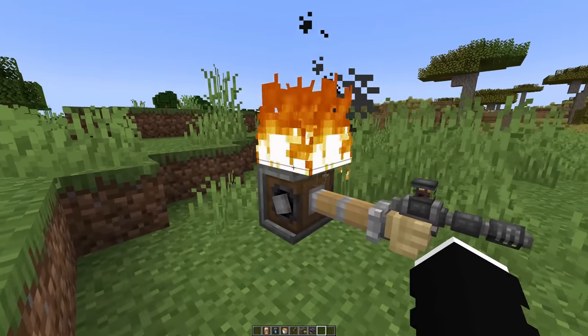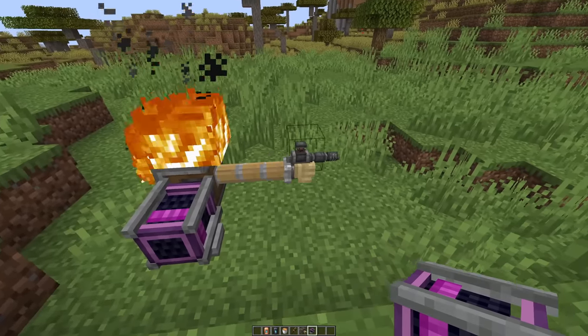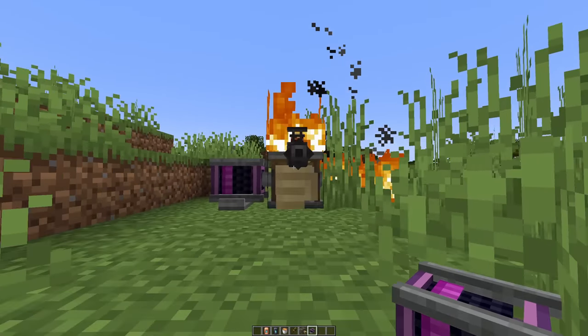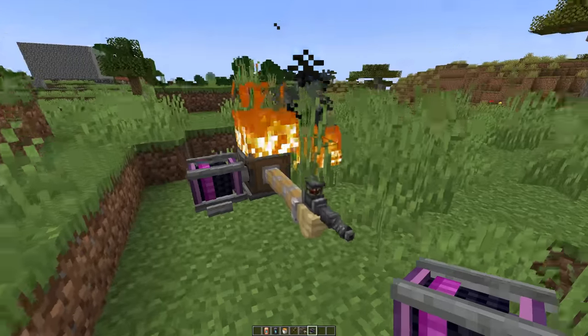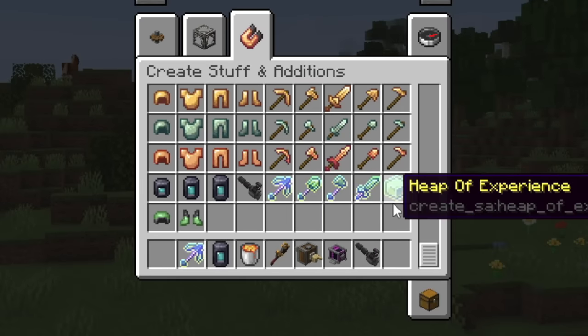Flamethrower, sure, why not. Can I put it in like a deployer? Okay — the burning deployer is now wielding a flamethrower! I was hoping it would shoot. Look at that — this is a threatening, murderous deployer.